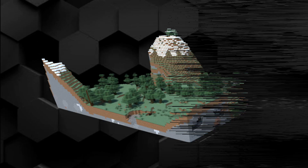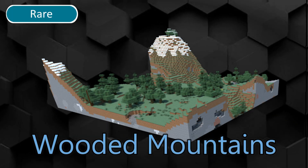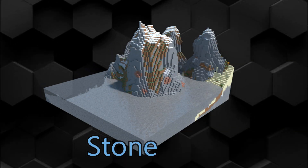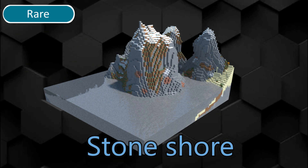Wooded Mountains is a mountains biome with trees. It generates higher peaks and it's surrounded with normal mountains. Stone Shore is a rare biome which only appears when mountains meet ocean. No passive mobs spawn here.